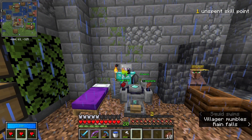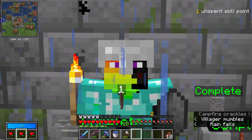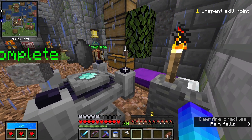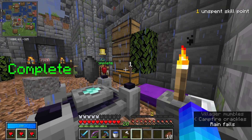Hey guys, welcome back. To start things off today, I need to go and find some pointed dripstone so I can finish making this crystal and run another vault. I could dig down and pray that I find some dripstone somewhere, or I could make a Nature's Compass.